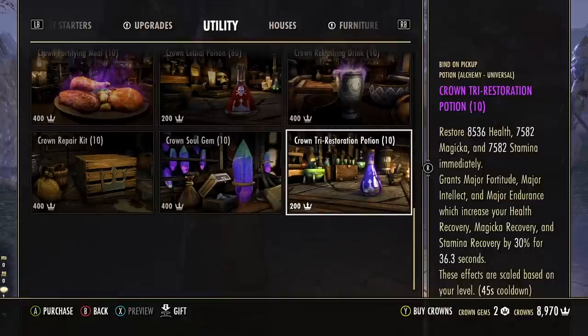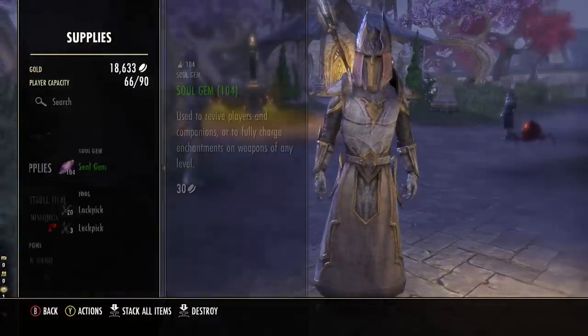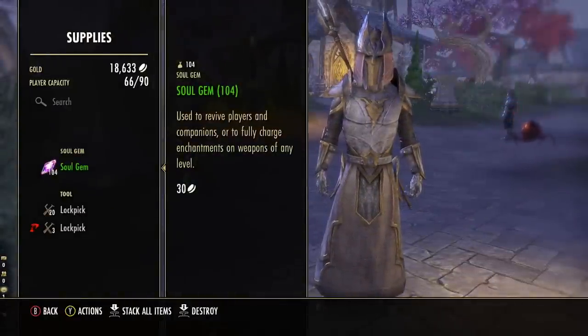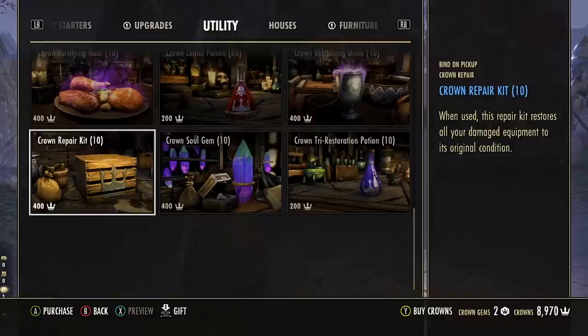Crown store potions and poisons are exactly the same — identical versions of these items can be crafted or are usually login rewards. Soul gems are basically free if you actually play the game and loot things as you go. I've never needed to buy a soul gem in eight years of playing ESO and usually have a large surplus which I just sell to merchants for some extra profit. Crown repair kits are another thing you typically get for free from login rewards, or if not you can buy these with gold, or just repair your gear from an actual merchant in-game whenever you go into a town.